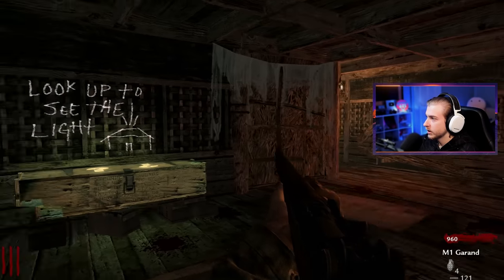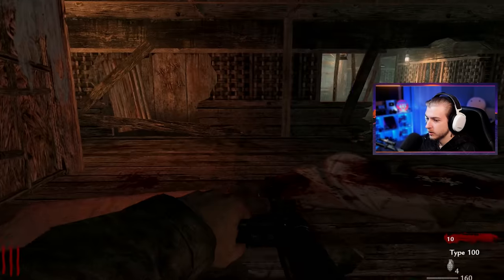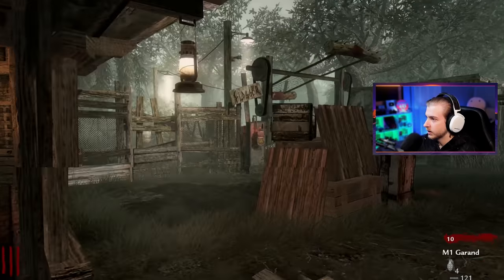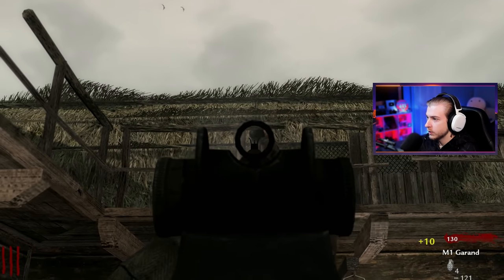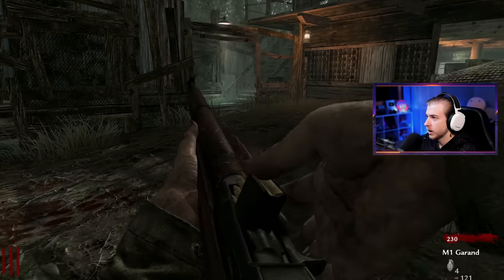Let him get a little too close. How much does it hit the box? 950? Yeah, you know, let's just do it. Ray gun, please. Same thing — Type 100. Actually not bad. Right now we're chilling because these zombies aren't sprinting or moving very fast.